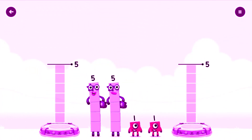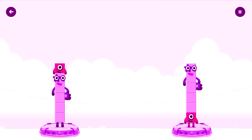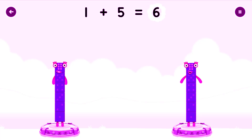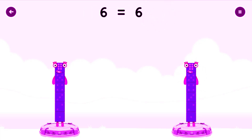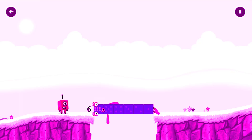Share the number blocks evenly to make two groups of six. Five, one, one. You cracked it. Five plus one equals six. One plus five equals six. Six equals six. Six! Well done.